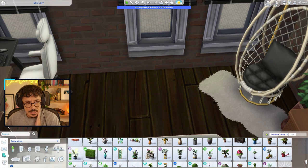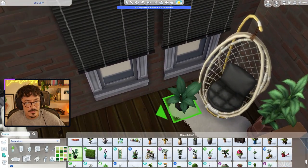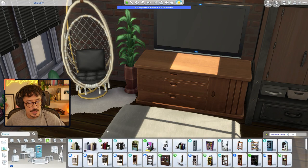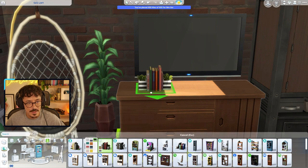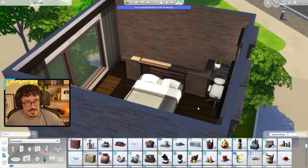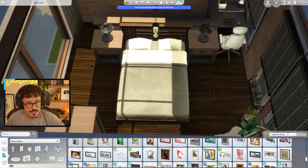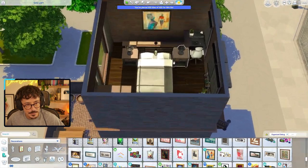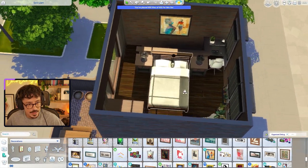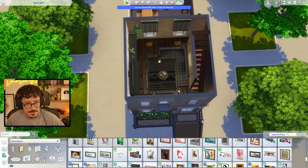A little sheepskin rug underneath the chair, the same plant as down in the kitchen with the pot changed to brown. I'm going to raise the TV up slightly so the books fit. Two side tables with a lamp on either side. I definitely feel we need a nice bit of art up here. I do like this bedroom — I think it's a vibe, a cute little vibe. So we're done with this wonderful little home.